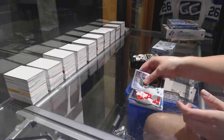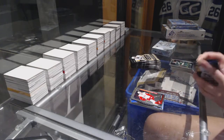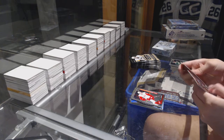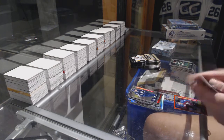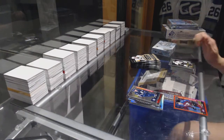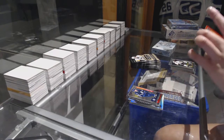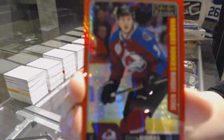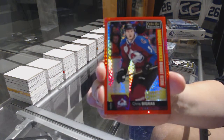Rainbow of Ovechkin for the Washington Capitals and a Soshnikov rookie for the Toronto Maple Leafs. Park Personas of Roberto Luongo for the Florida Panthers and a Mansfield rookie for the Red Wings. Patrick Laine rookie for the Winnipeg Jets and a Red Prism numbered to 199, Chris Bigras for the Colorado Avalanche.